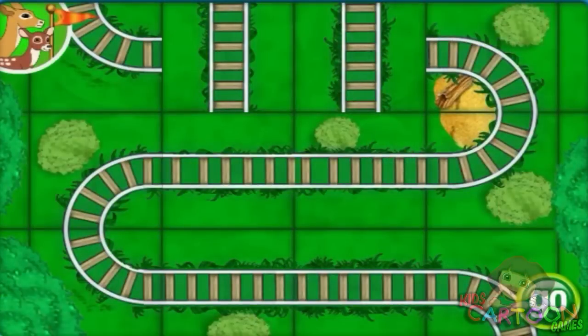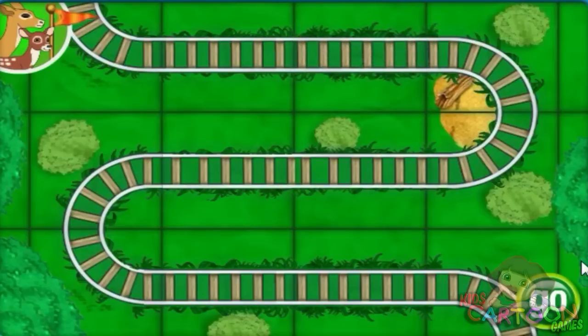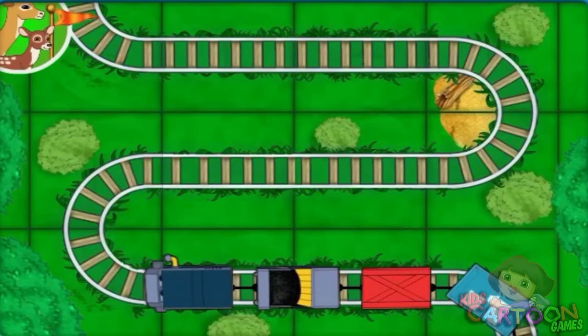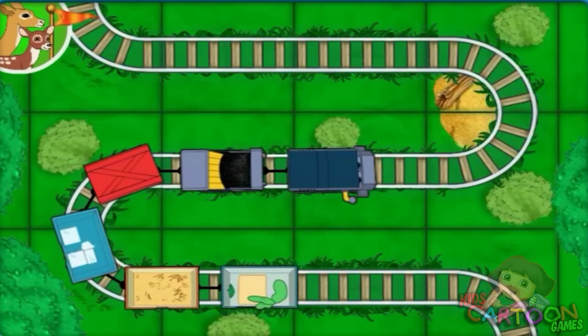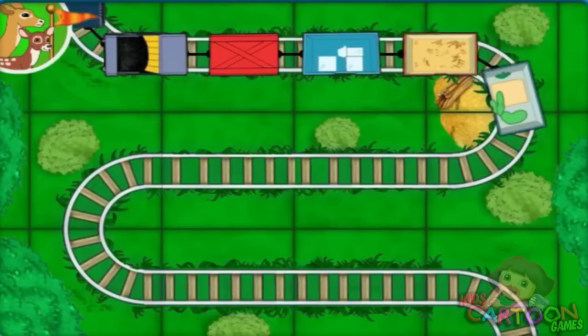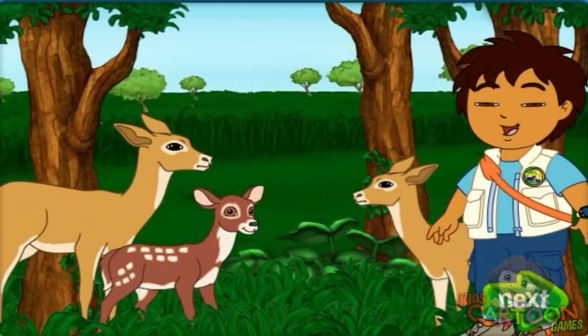Oh, no! Look at the train tracks. The Bobo brothers have been playing with the train tracks, and now they're all messed up. We need to put the train tracks back together. Click on the train tracks to turn them in the right direction and make the track line up. It fits! Great job, Animal Rescuer. Fantastico!